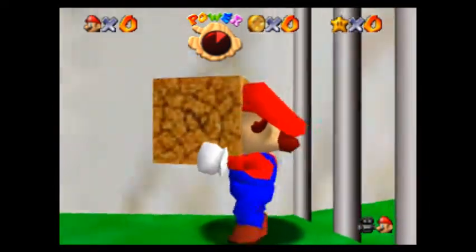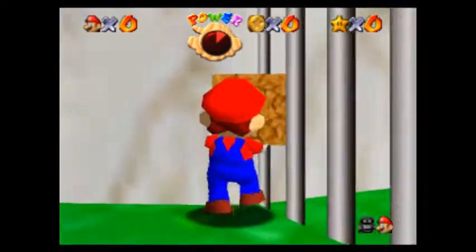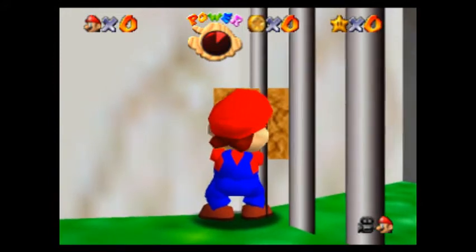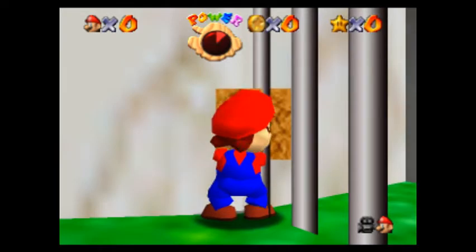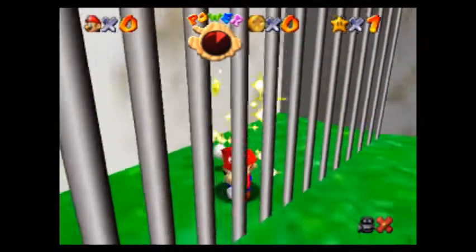So what I'm trying to do here — basically the idea of doing this glitch is, when you run into the cage and you're in close-up Mario, you see how the cage bar is inside the box? Then you wanna press the Z button and crawl inside the cage. And that's pretty much it for that.